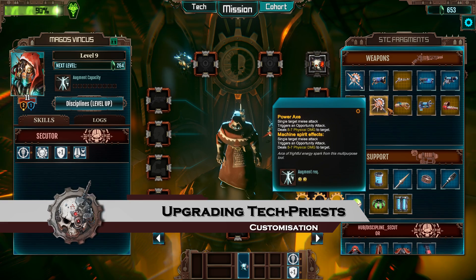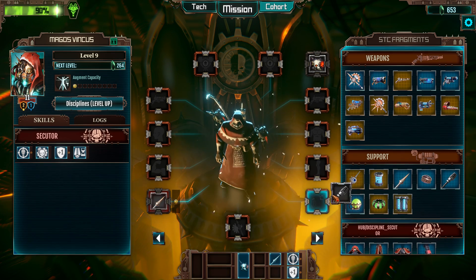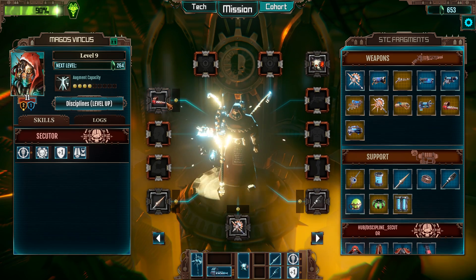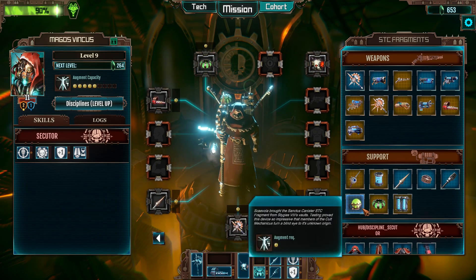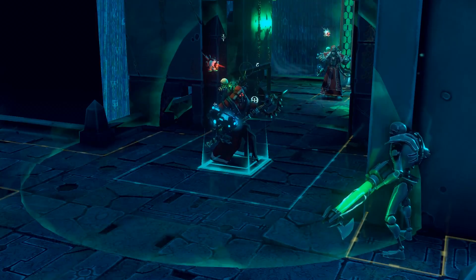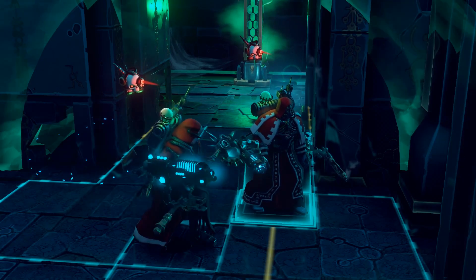Customization in Mechanicus is vast. We call this augmentation. As your augment capacity increases, you can attach a variety of different weapons to your tech priest — from melee weapons such as the Power Axe, to powerful ranged weapons such as the Phosphor Blaster. Just as important are the support items, which can also be equipped to give your tech priest the edge in battle. An example is the Refractor Field Generator, which shields your allies from dangerous attacks, and the Sanctus Canister, able to give a damage boost to your next attack.